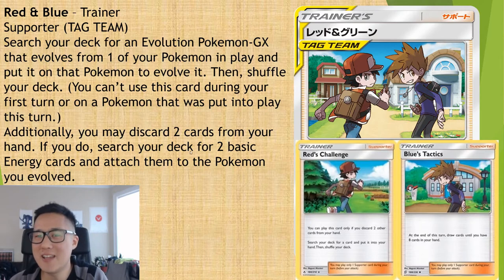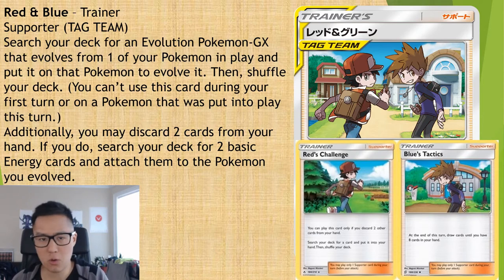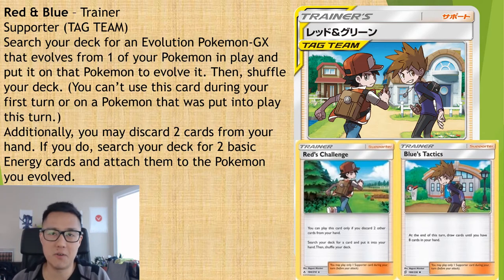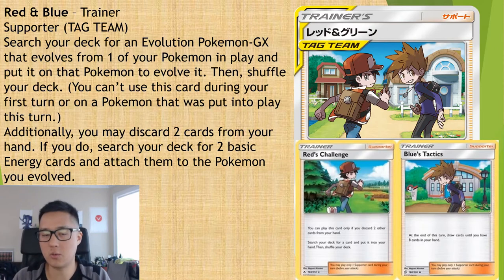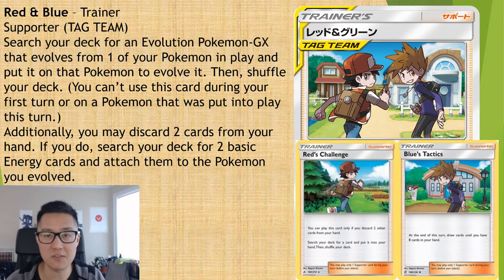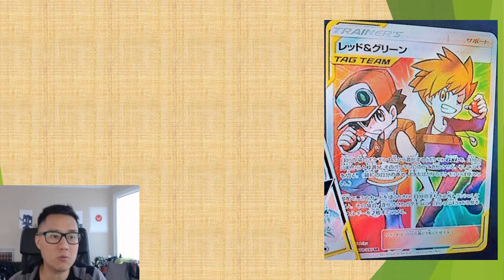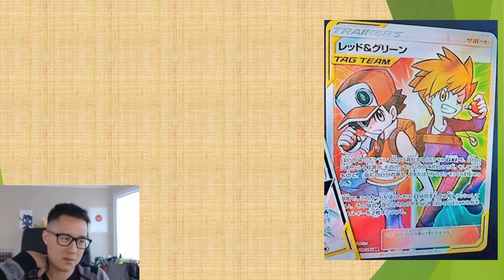Getting back to the Red & Blue card — I was trying to come up with a good combination and honestly was struggling. The meta is so focused on basic Pokémon for damage dealers, and Tag Teams obviously don't evolve. Most evolving GX Pokémon aren't good enough, and for Stage 2s, this doesn't replace Rare Candy — it's more like an Evo Soda. So maybe it works best to support, since most good regular GX Pokémon that evolve are kind of there just for support.